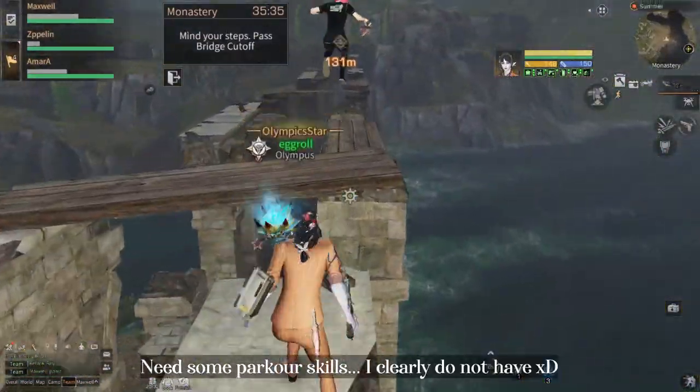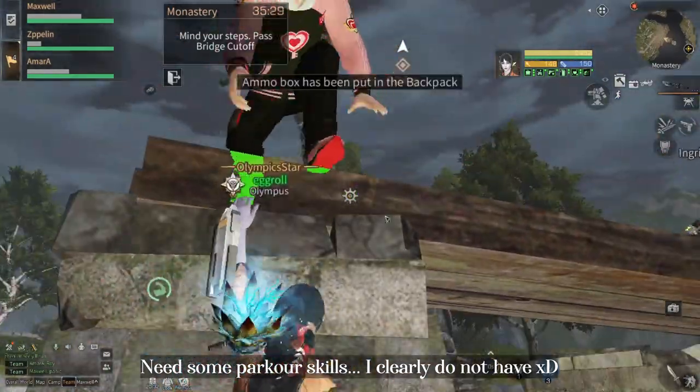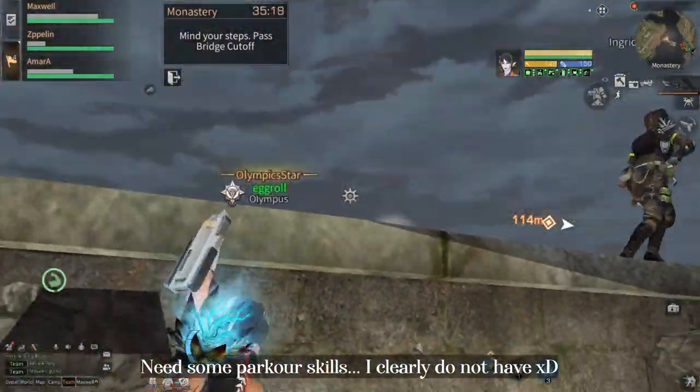Over here you'll need some parkour skills — which obviously I don't have — but don't give up. Just wait for your teammate to reach the end and they can help you so you can directly teleport.